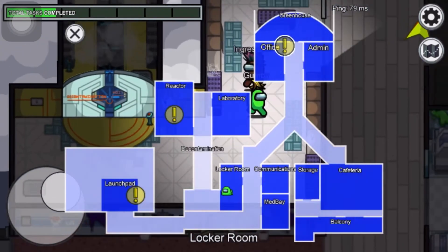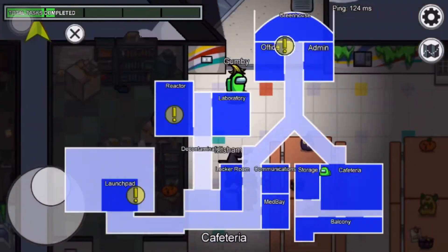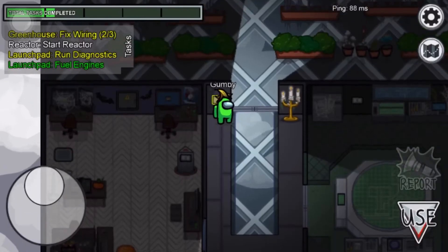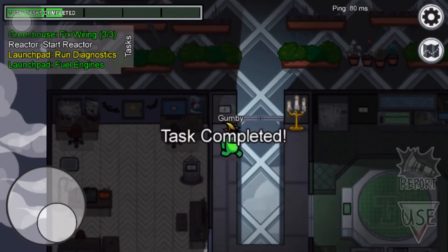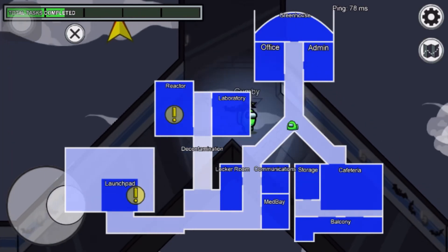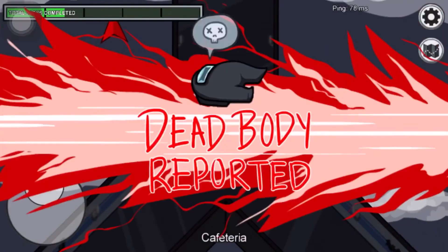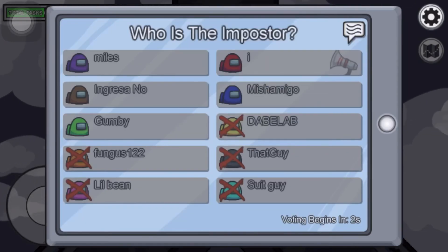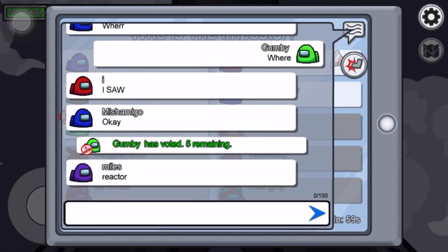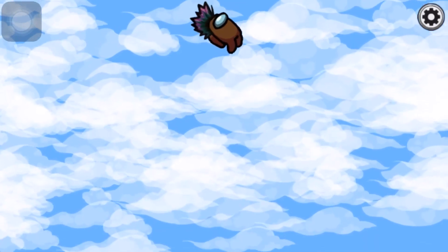That's done. Where was the body? I'm gonna do these wires, over here — launch pad. Oh crap, the lights. I saw brown. Okay guys, everyone voted brown — bye-bye!